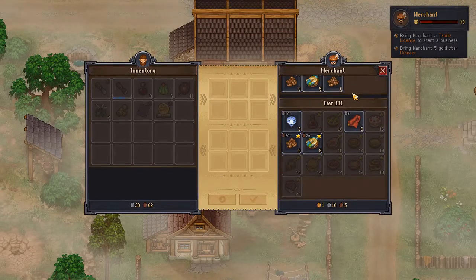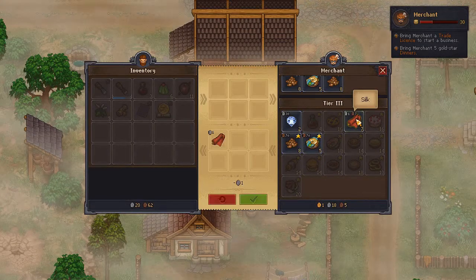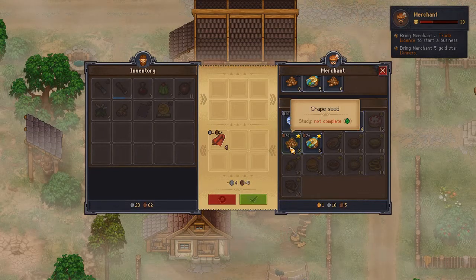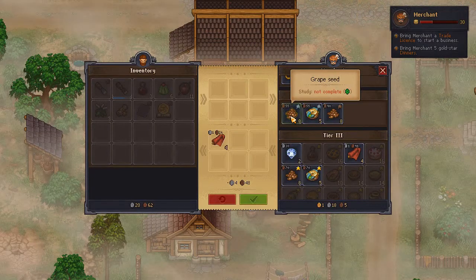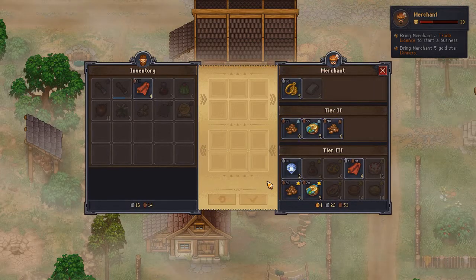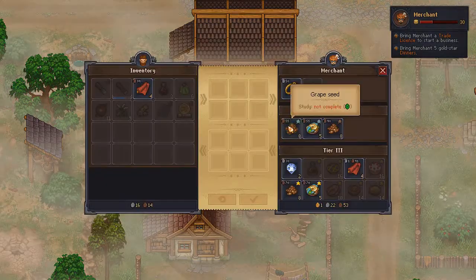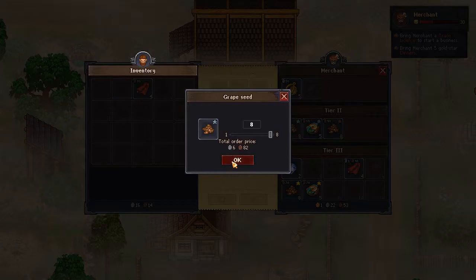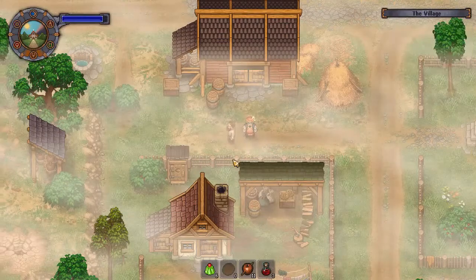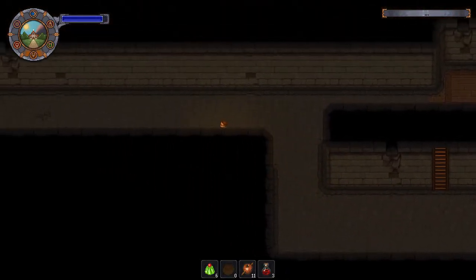But I can trade with him now. Ooh, faceted diamond. Silk — don't we need that for something? I'm going to take like four of these. I'm pretty sure we do need it for something. Better grape seeds. We need silver star wine, so let's buy as many of these as we can, which I guess is eight. That's just the price of doing business. We need to get silver star grapes so we can make silver star wine.